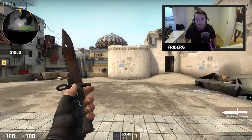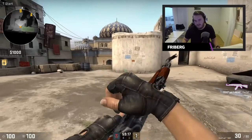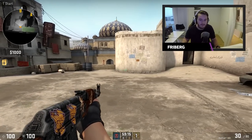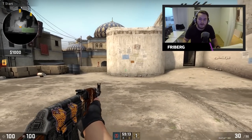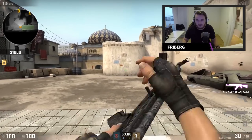Hey guys, this is Freiburger here from NIP. I'm gonna show you guys some tips on how to spray like a pro. I think the most important part if you want to practice is to get the first 15 bullets going where you want them to go. So I'm gonna start off by focusing on that.